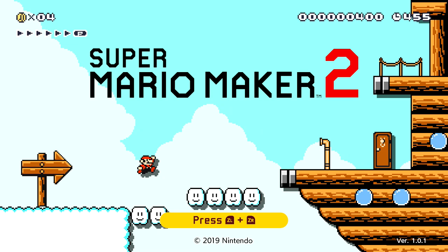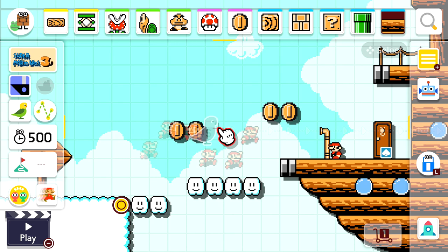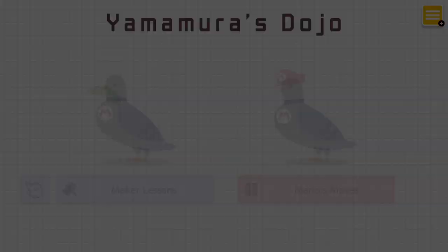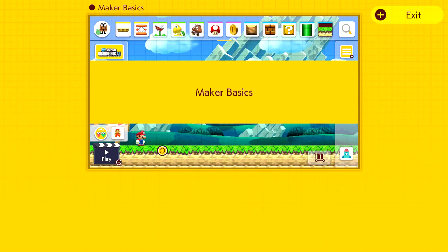We're going through all of Yamamura's classes and tutorials. If we go into the menu, it might be in Make. I've seen it before — and if we go down here, it's Yamamura's Dojo. We can either do Maker Lessons or Mario's Moves. There's also Maker Basics. Maybe we should actually do Maker Basics and just sort of roll out with this. I get that this might not be for everybody, but we'll just try to localize it to one specific episode.